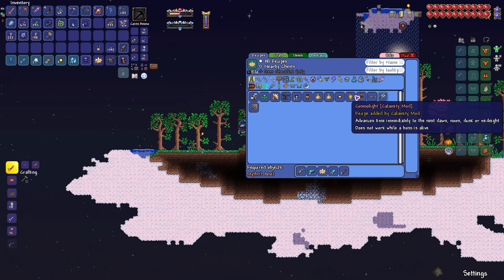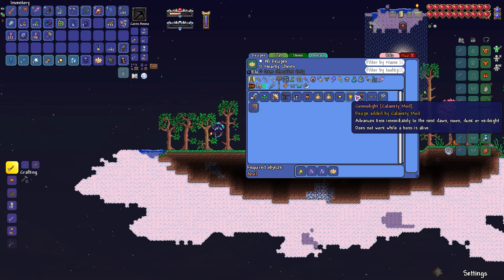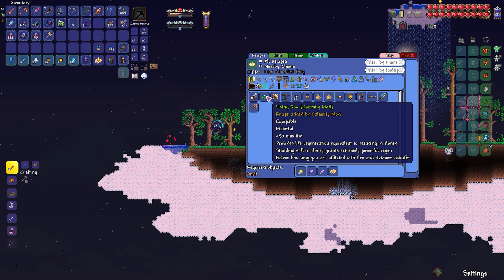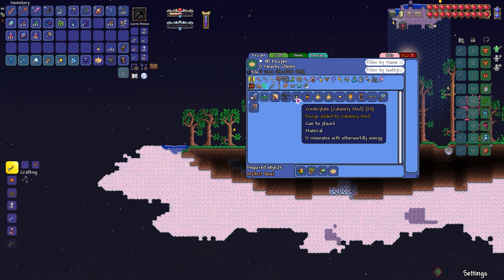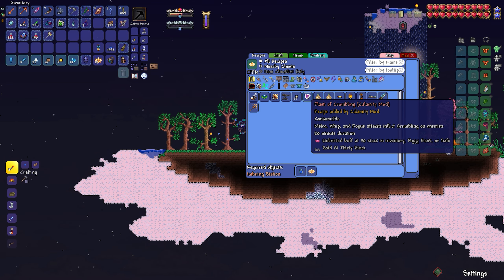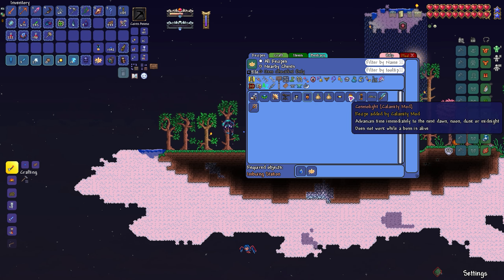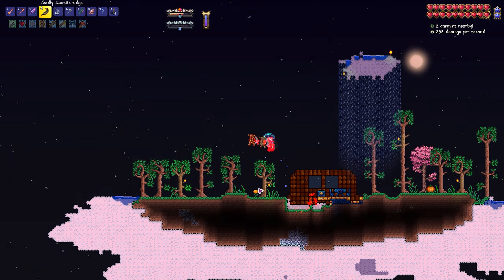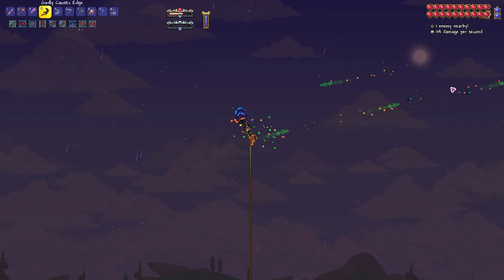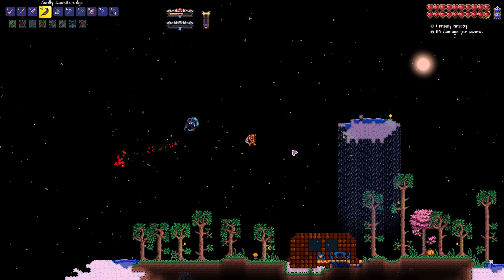Getting a lot of Essence of Sunlight, which is something I don't really think I can use right this moment. Well, soon though — like after the mechanical bosses, I can make that. Oh, that rogue item was really stupid cool. The Cosmo Light is like really, really good. I'm going to make sure that I make one of those. The Living Dew — I don't think we can quite make yet. Flask of Crumbling: melee, whip, and rogue attacks inflict Crumbling on enemies. Pretty good. We can make a full set of that if we get enough essence. The spawn rate seems to be pretty annoying right now, really low. Maybe I go get a Zerg potion.